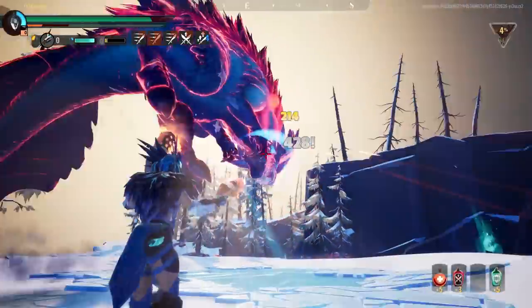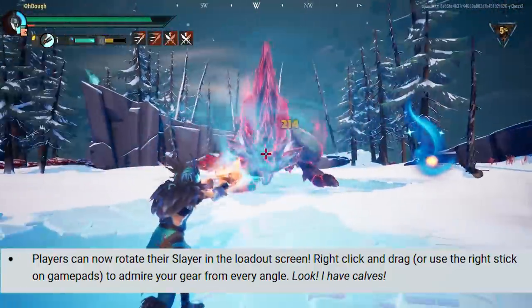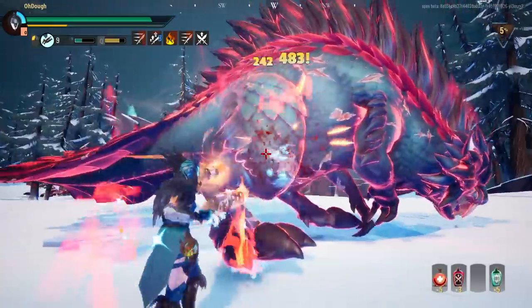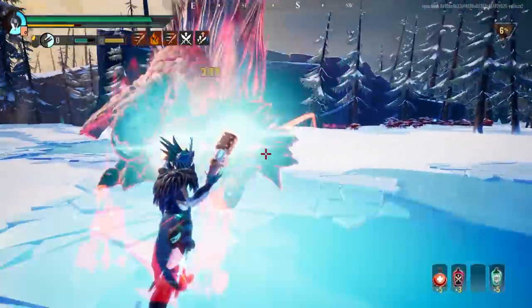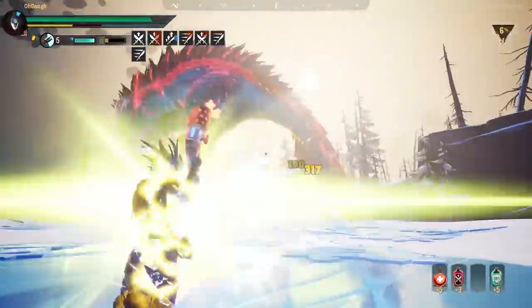The last change is one of the most important: players can now rotate their slayer in the loadout screen. All you have to do is right-click and drag, or if you're using a gamepad you can use the right stick. This is basically a direct buff to all the fashion slayers out there — you can get a picture of the front, the back, the side, all that good stuff.